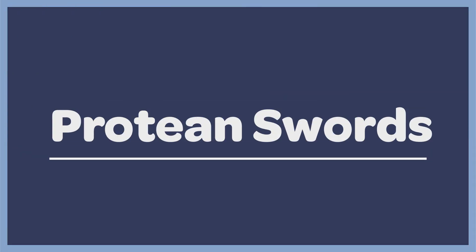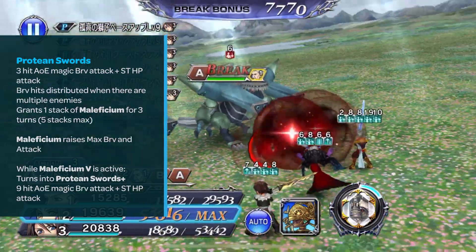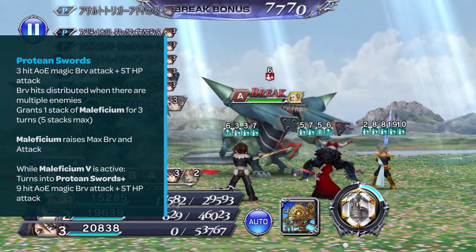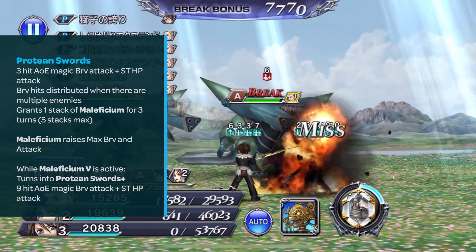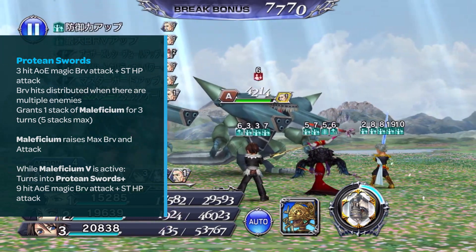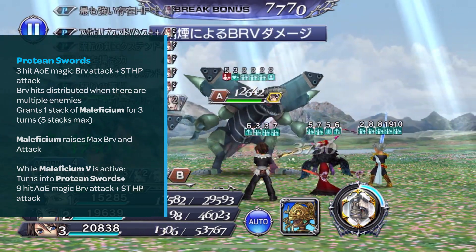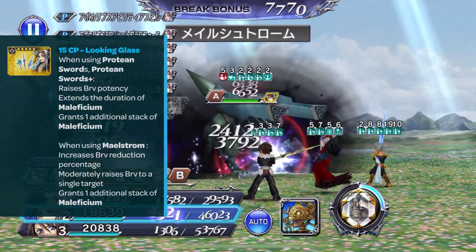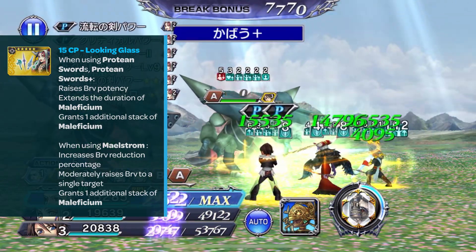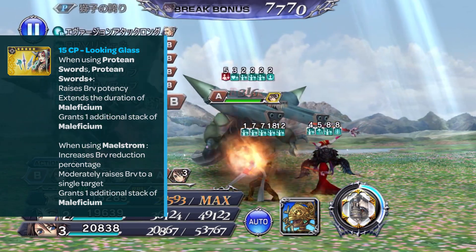Her first skill is called Protean Swords — a three-hit AoE magic brave attack plus single target HP attack. Brave hits are distributed when there are multiple enemies. Grants one stack of Maleficium for three turns, max stacks at five. Maleficium is her unique buff which raises her max brave and attack. At five stacks, Protean Swords turns into Protean Swords+, a nine-hit AoE magic brave plus single target HP attack. Her 15 CP weapon Looking Glass increases brave potency, extends Maleficium duration, and grants an additional stack of Maleficium. When using Maelstrom, it increases brave damage reduction, moderately raises brave to a single target, and grants an additional stack of Maleficium.